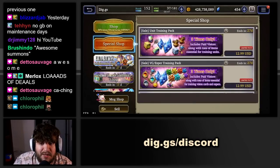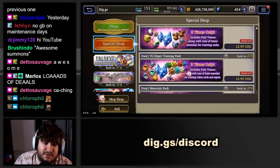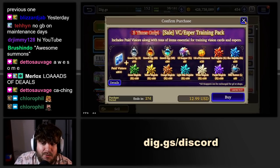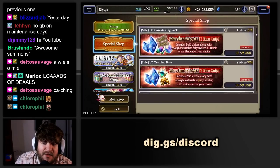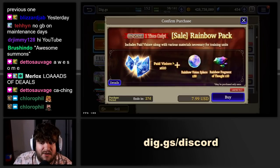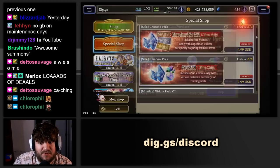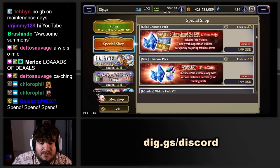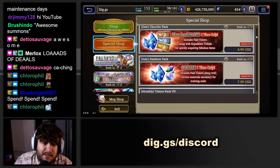There are also huge Visior bundles right now. If you're a minnow, now is really the time to buy — they have packs as low as $7, which gives 30 rainbow spheres, 10 rainbow fragments, and 610 paid Visior. There's even one that gives around $3,500 worth of Visior. Check out my Amazon coin affiliate link at digg.gs/coins to see how you can save even more.